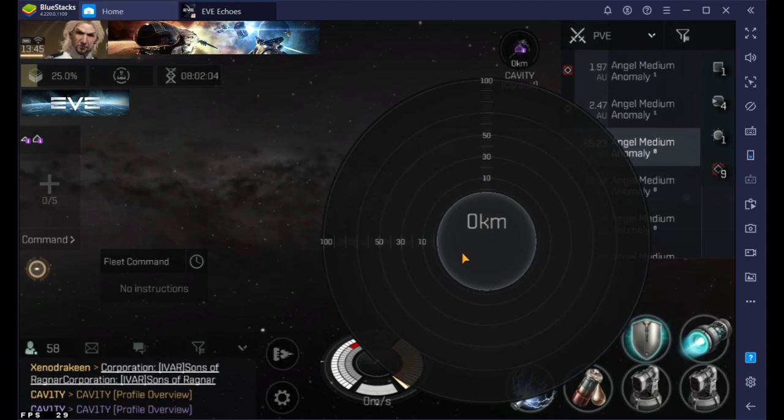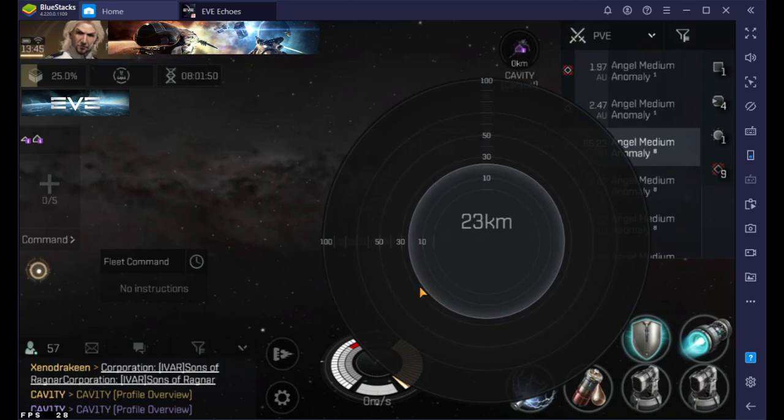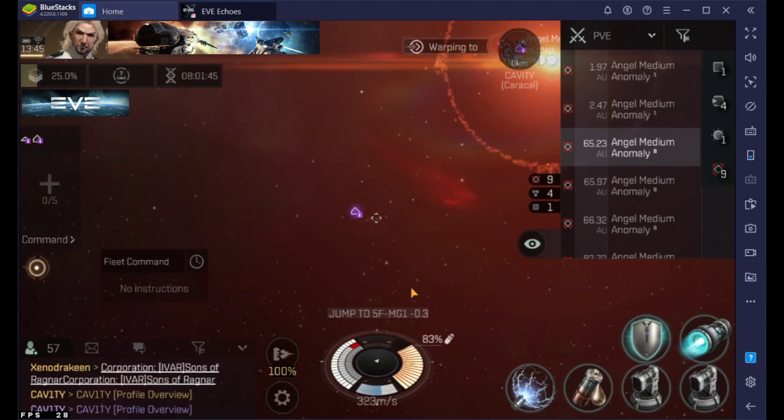One thing I didn't explain: when you click fleet command and warp, you can hold the left click and you can decide how far away you want to warp your fleet into — that's another trick. For me I'm going to put it at about 30 kilometers because I have a long-range missile boat plus a short-range ship.